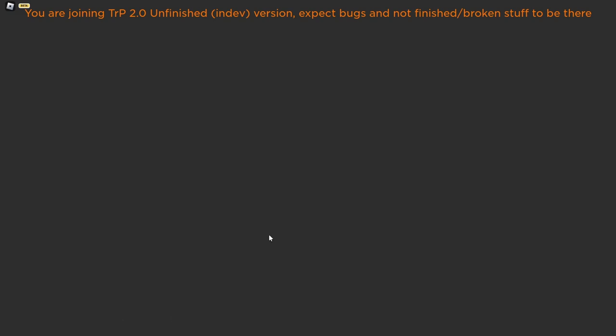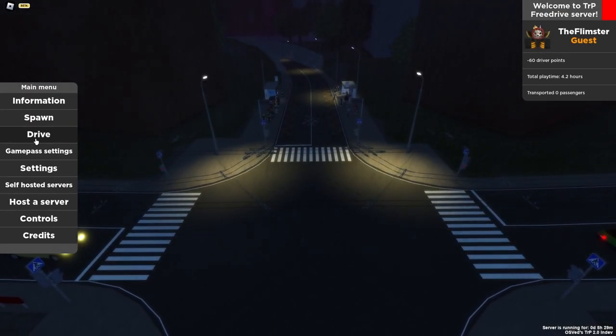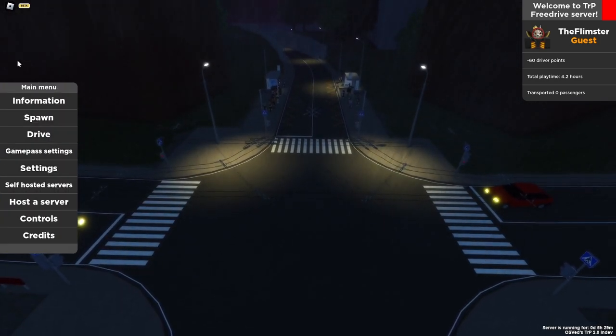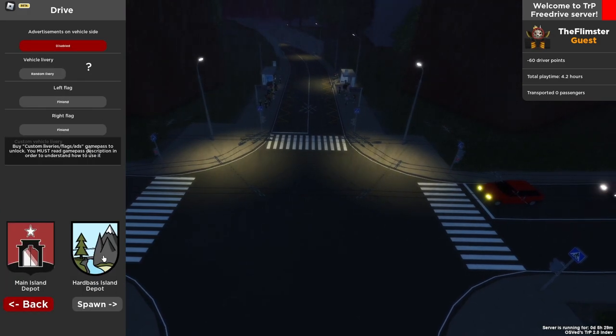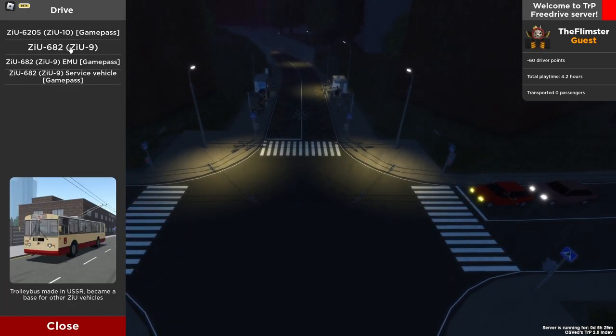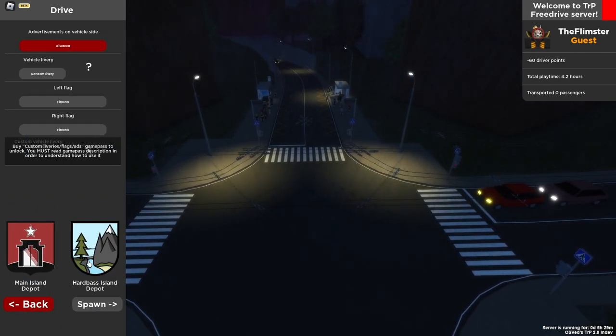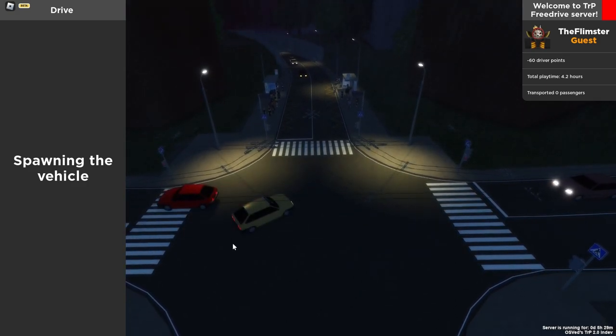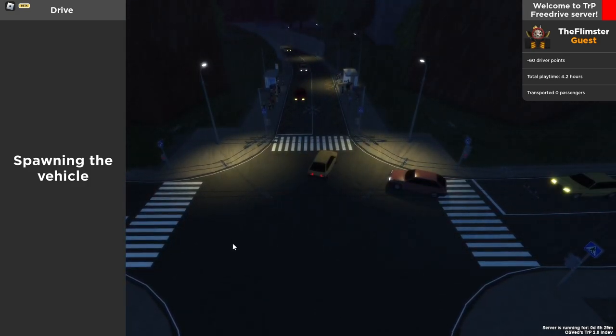I'm going to turn off my microphone just a little bit here so you should be able to hear me better. I wish it weren't raining for once. So you'll pick your trolleybus — the ZIU9. I'm going to spawn at Hard Base just to quickly show you what the area looks like there, but for now we'll spawn at the main island.